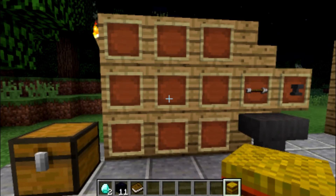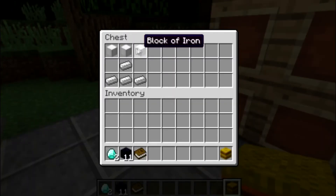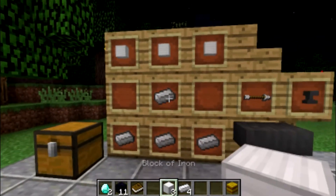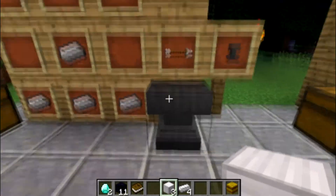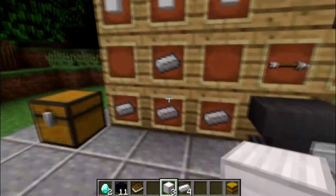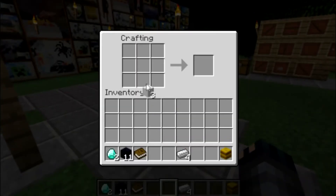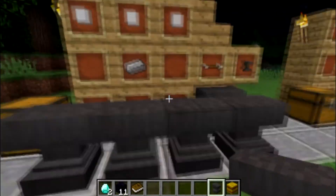Next up is an anvil. An anvil is only confusing because it kind of looks like what it should but at the same time it doesn't. You need three iron blocks and four iron ingots, placed in this fashion on the crafting table. It took me a while to figure this one out, but I'll prove it real quick — and that's an anvil right there.